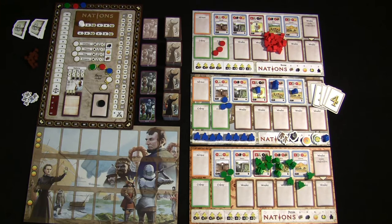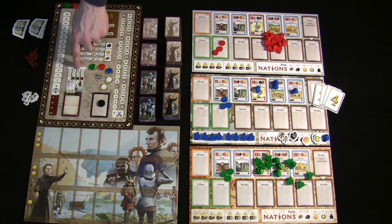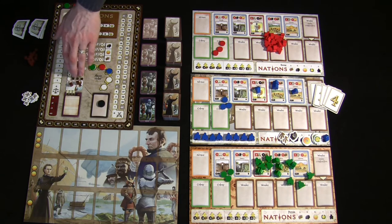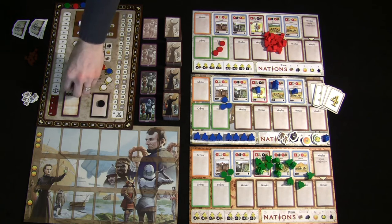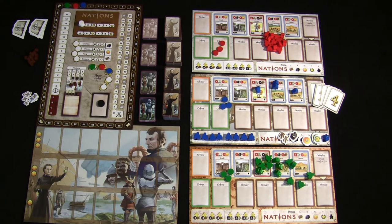Next, set up how many architects you have based on the number of players. There's a reference track on the board: solo starts with zero, up to a five-player game starting with three. For a three- or four-player game, you start with two architects, represented by brown discs. The sole job of architects is to build wonders. If no architects are available, you can't work on any stages of your wonders. Architects are one-time use, and the pool is refilled at the beginning of every round.